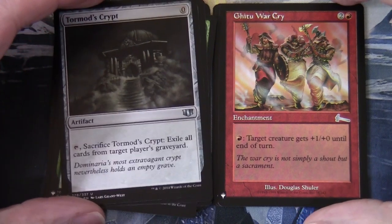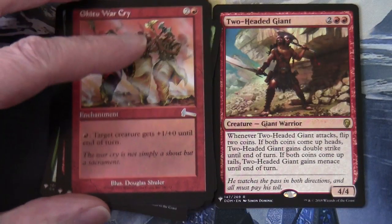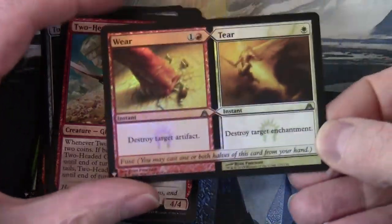In our old school slot we have Gitu War Cry, an uncommon, two and a red — enchant target creature, gets plus one plus zero until end of turn. In our rare slot we have Two-Headed Giant from Dominaria, two and two red, four-four creature giant warrior. Whenever Two-Headed Giant attacks, flip two coins: if both come up heads it gains Menace until end of turn.